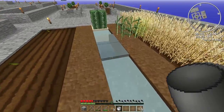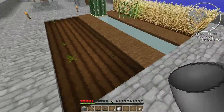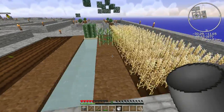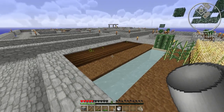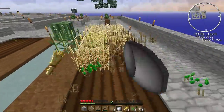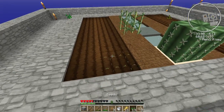We have a reed farm, a pumpkin farm, and a cacti one too. That all counts, right? Yeah. So we've got melons growing on this side and wheat growing that side. Oh, we need to make green dye, don't we? We're gonna have to make a lot of different colored dye. I'm gonna harvest this wheat and finish the canopy area for the water.